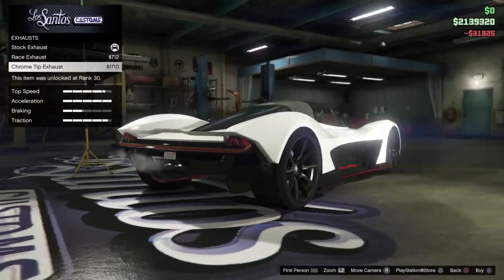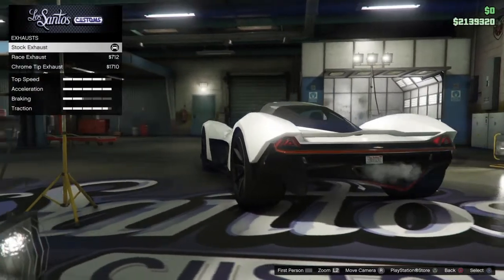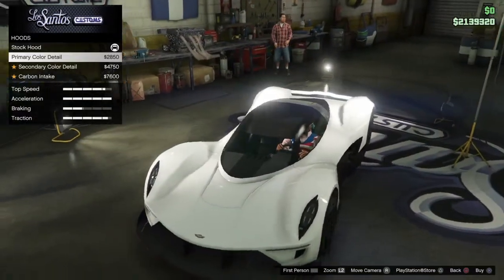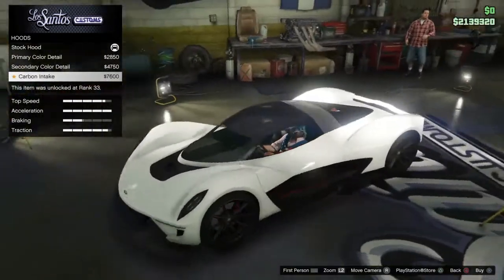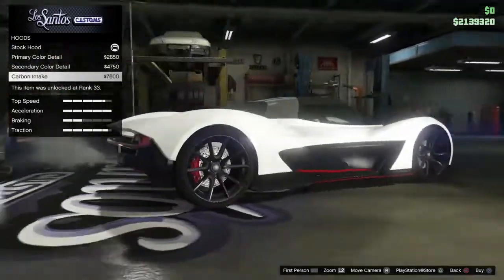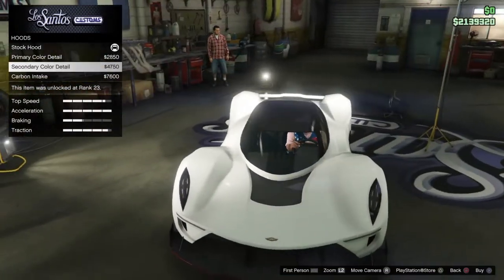The exhaust outlets are circle-ish, oval-ish, and the stock kind of fills that up nicely, so I'll go with stock. The hood has primary, secondary, and carbon options — there's a lot of carbon around this car.